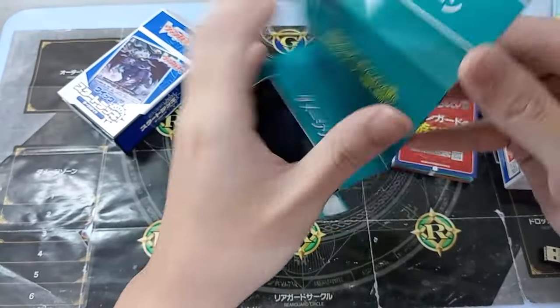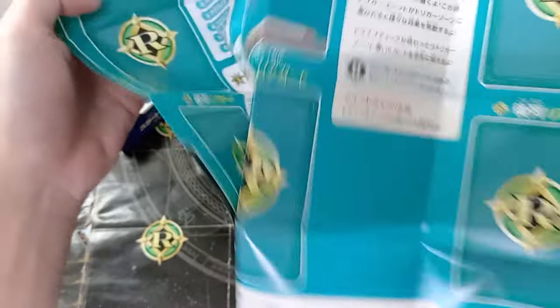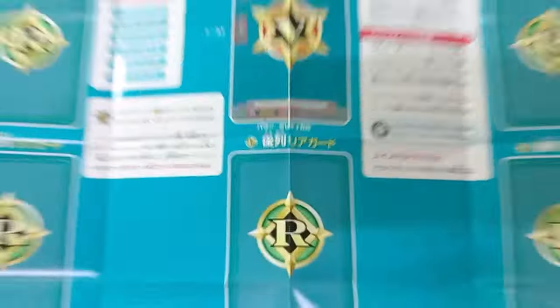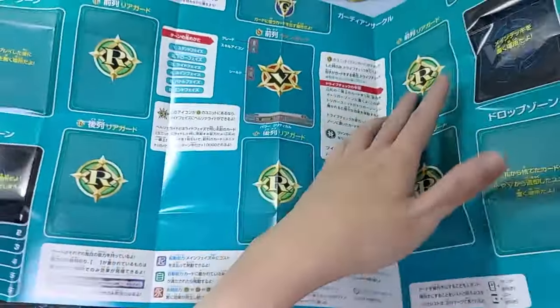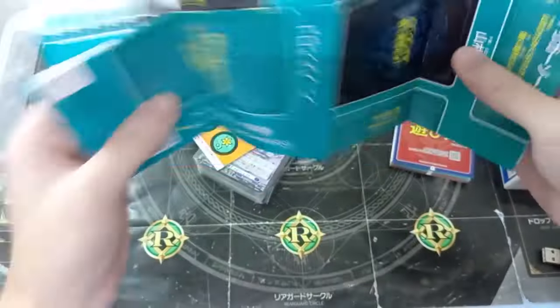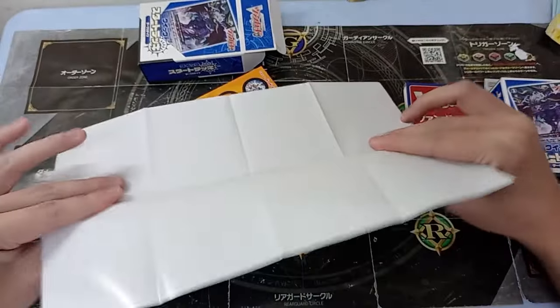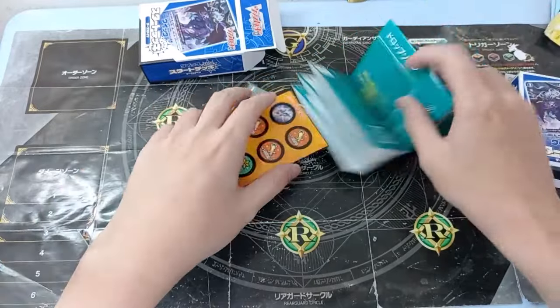We have the playmat. Nothing too fancy about it, but what is very interesting is that they give you a lot of instructions — where's the Vanguard circle, where's the rearguard circle, where's the guardian circle, and the additional crest zone where you can place the crest. Nothing on the back — all blank — but a playmat is still a playmat. It's meant for beginners, so if you're a veteran, this product is probably not for you. It's meant for the ease of beginners who actually want to learn this game.